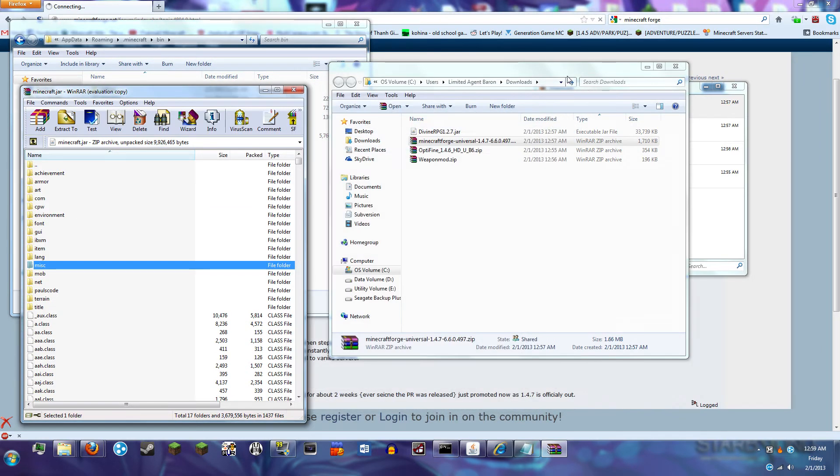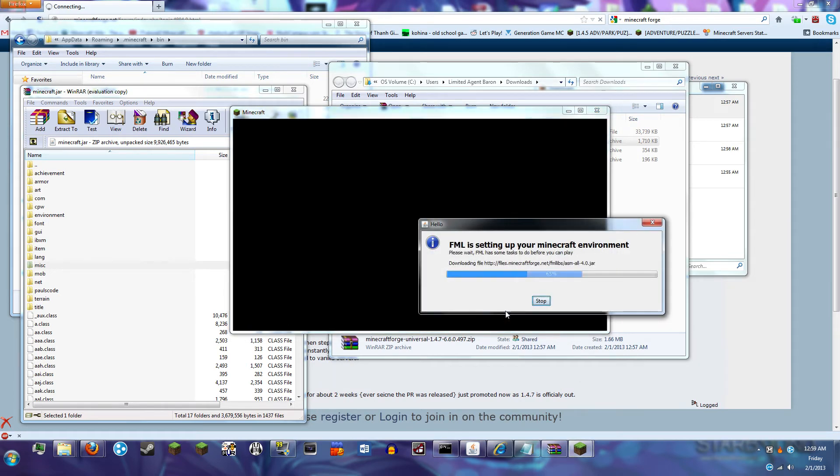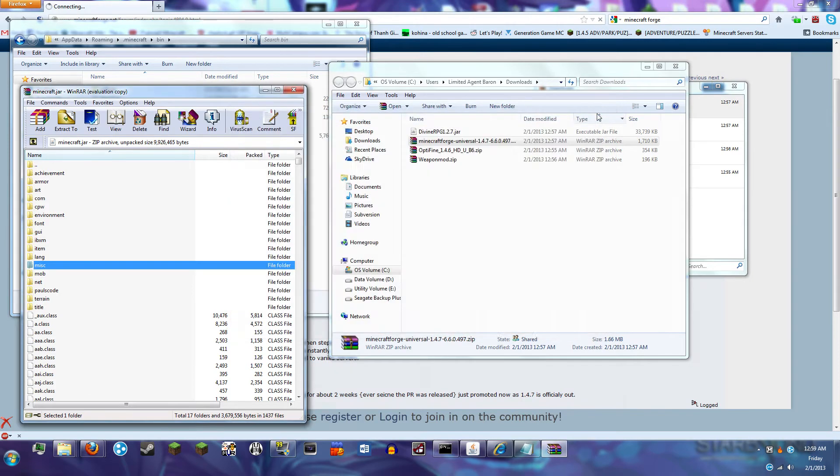We no longer need Minecraft Forge open anymore. So now we're going to start Minecraft just to make sure that it worked. I'm going to type my password one more time — I'm going to tell it to remember this time. Alright, so it would appear that it worked. It appreciates Forge and we can continue to move forward.